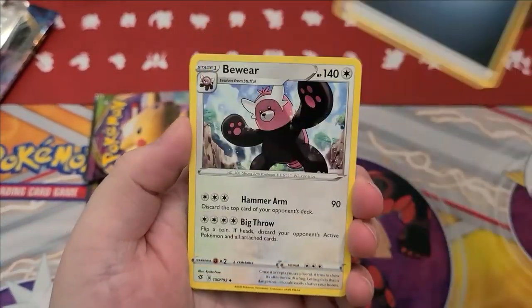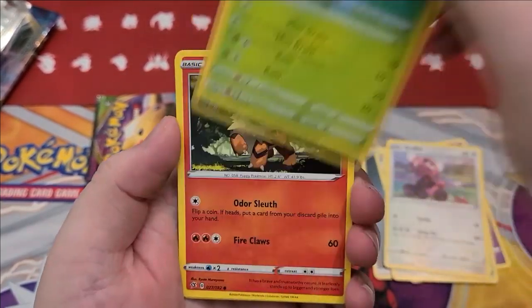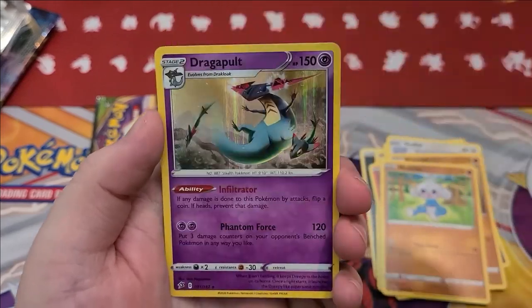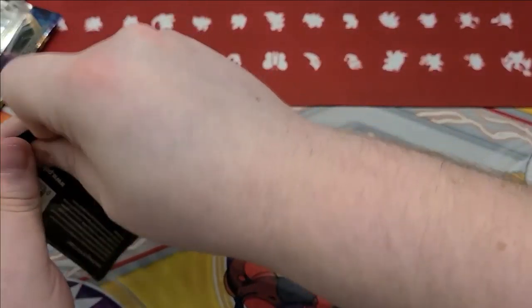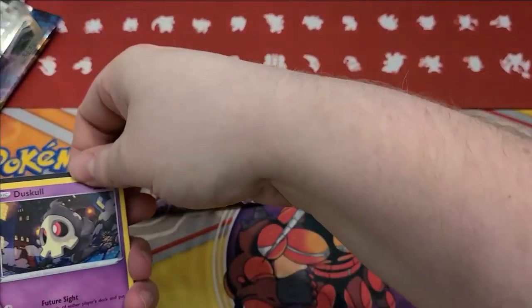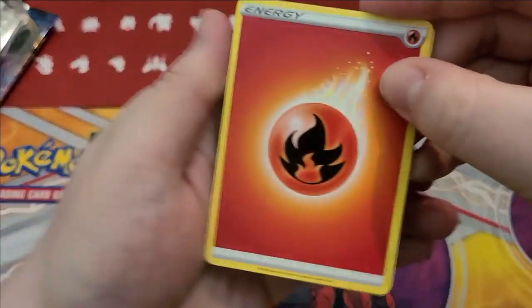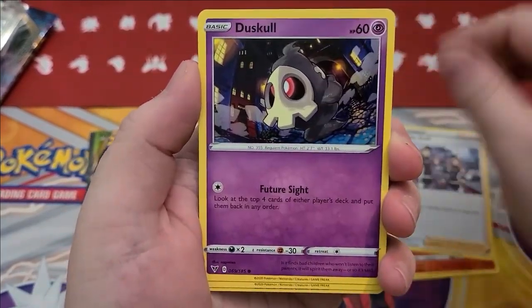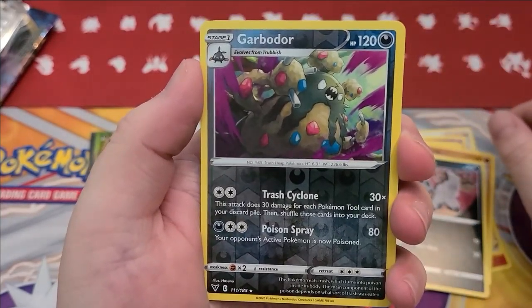Rebel Clash — the Japanese equivalent is Shining Clash, which is partially the same set. Those are fun to open. We should do this one. Why'd you throw it at me? He's aggressive, remember? One of his attacks is called Big Throw. Reverse Turffield Stadium and a Dragapult, holographic. Big Throw also just kills the thing — flip a coin heads, discard your opponent's active Pokemon and all attached cards. Get out of here. He just throws them off the mat. Throw you to the next region. Go back to Kanto.